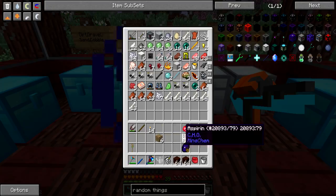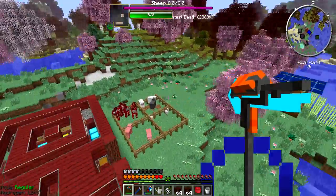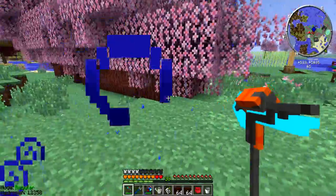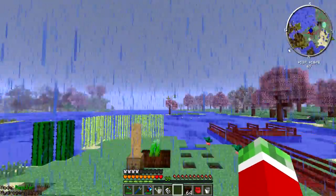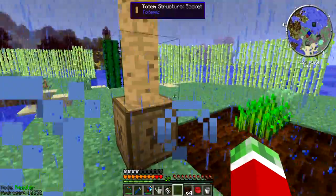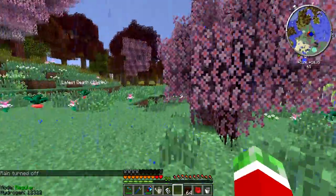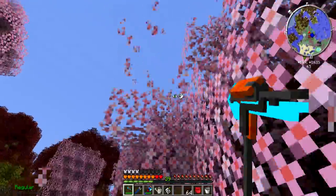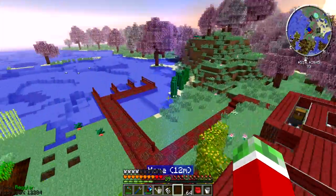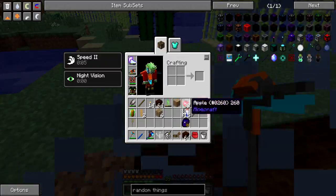Now all I need to do is find a nice spot to put this little setup — it doesn't have to be too far from my base, maybe right here. I should also put something against the rain. Let me disable rain for the purpose of recording because it's annoying when I'm recording. So first of all I need to clear up a little bit of an area for this thing. I'll suffice with a nine by nine setup — should be easy enough.